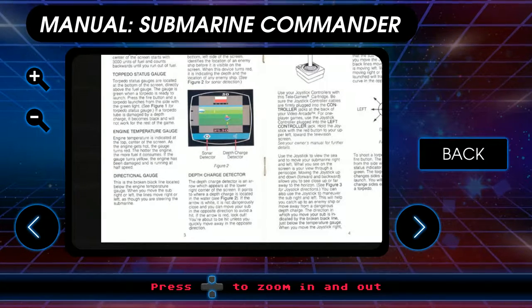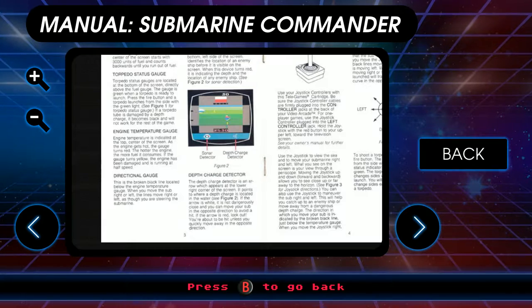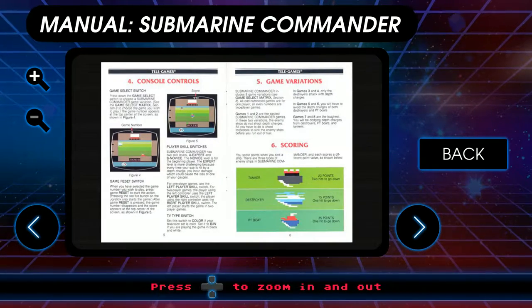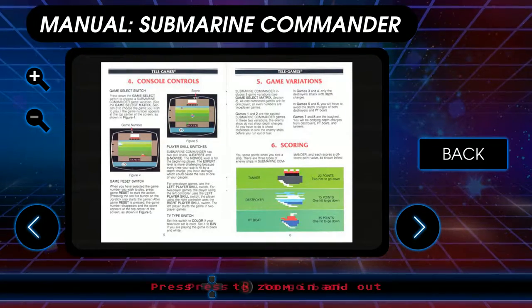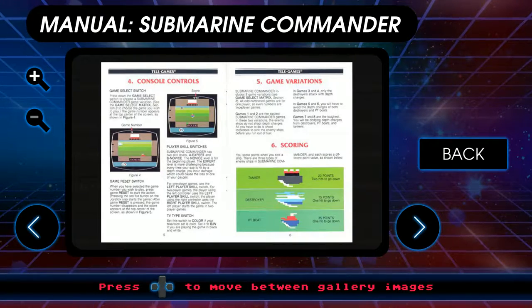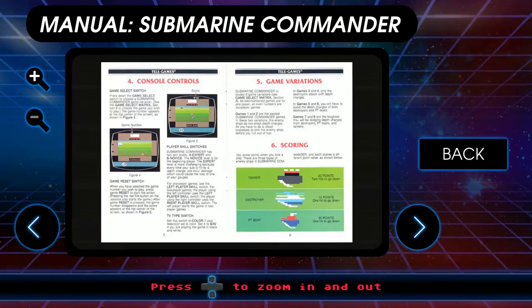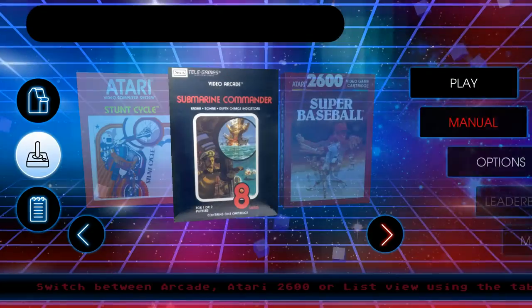The directional gauge has a broken black line below the engine temperature gauge — you move the sub right or left and the line moves accordingly. The depth charge detector arrow appears at the lower right corner; it points at where the depth charge is located. White means not dangerous, red means look out — you're about to be hit unless you quickly move in the opposite direction. Also, the ships are tankers, destroyers, and PT boats. It'd be funny if they also had civilian ships where you got negative points for hitting them — really simulate the war crime aspect.